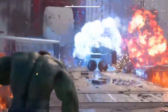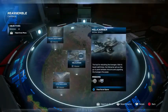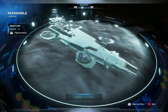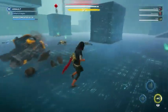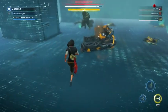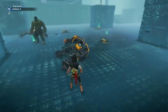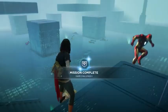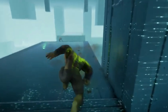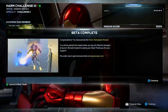After playing through the whole beta, you will be at the shield base and unlock the harm room. The harm room is a combat training simulation designed for the Avengers to practice and master their skills and abilities. You pretty much have to defeat all the incoming waves. You will unlock new heroes, abilities, and whatnot. After defeating all the targets and completing all the waves, you will complete the beta as well as the full harm challenge, giving you this reward screen.